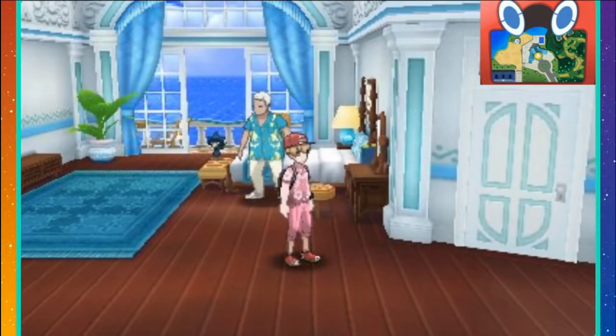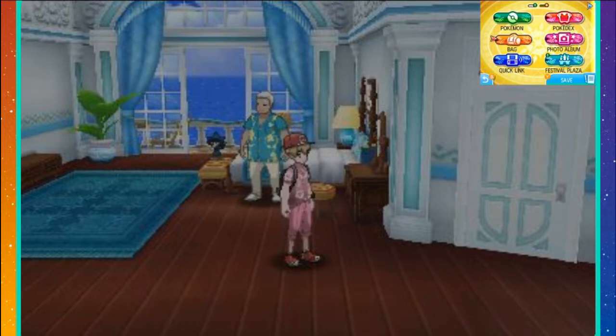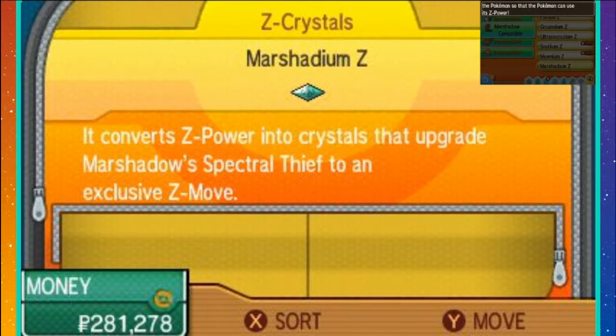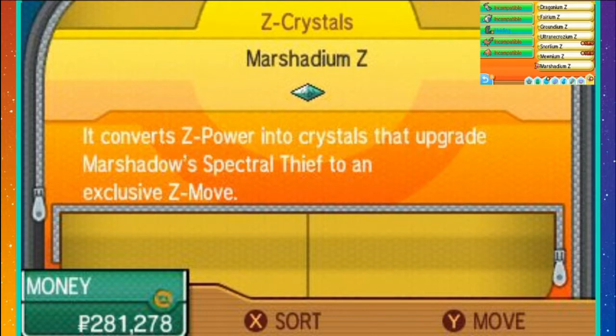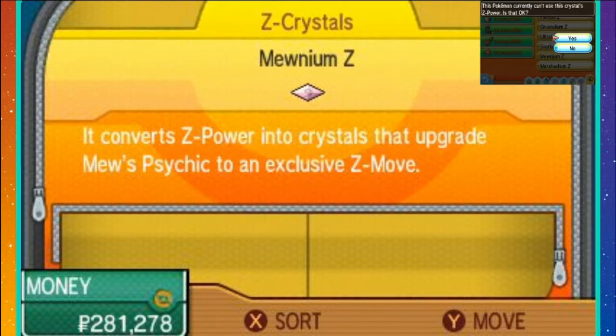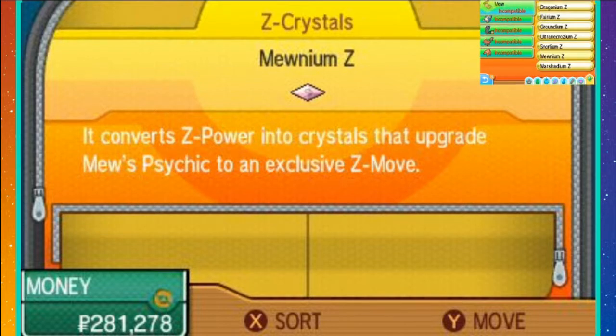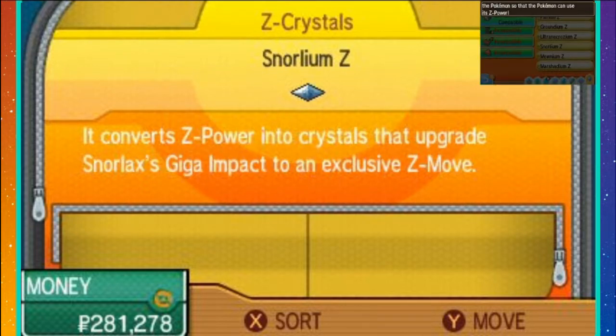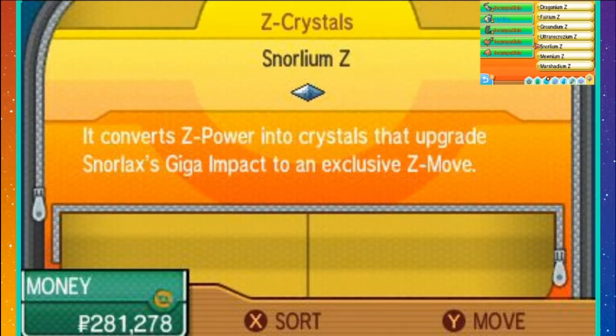From there, you can use them online, you can use them in battle, you can give them to your Pokémon. Matter of fact, right now I'll do that. Got Marshadium Z — give that to him. There we go, now he's holding the Marshadium Z. Take the Munium Z — obviously my Mew doesn't have Psychic, so it wouldn't work with him, but I could easily teach him Psychic, that's not a big deal. And then Snorlaxium Z — bada boom, bada bing. Easy peasy, lemon squeezy.